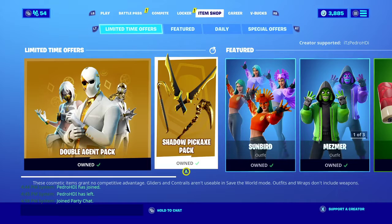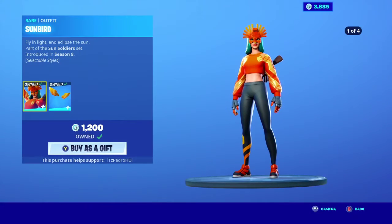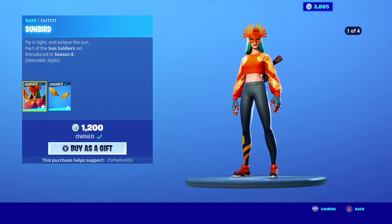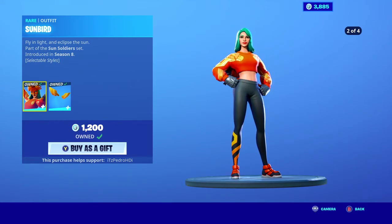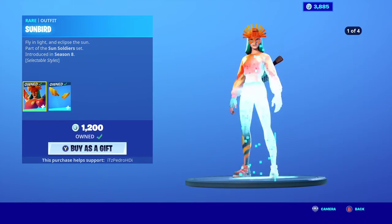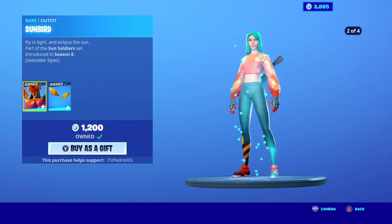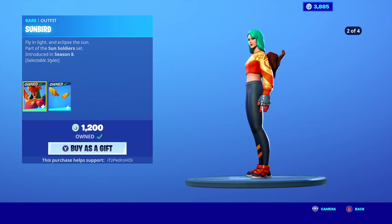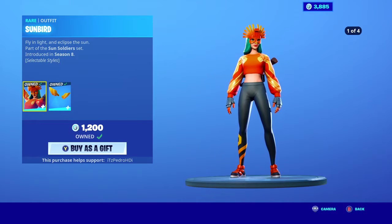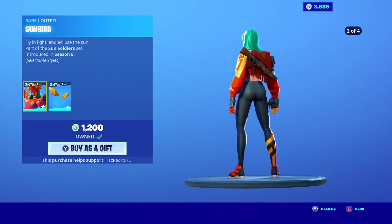We have the Double Agent pack with the shadow pickaxe. Sunburn is one of my favorites — I just wish she had black hair. When the shadow version came out with those white eyes and you couldn't take the mask off, that was a big no for me. But she has four head styles: one is no mask and the other two are masked. I do like the purple one, and the orange one is very good too.